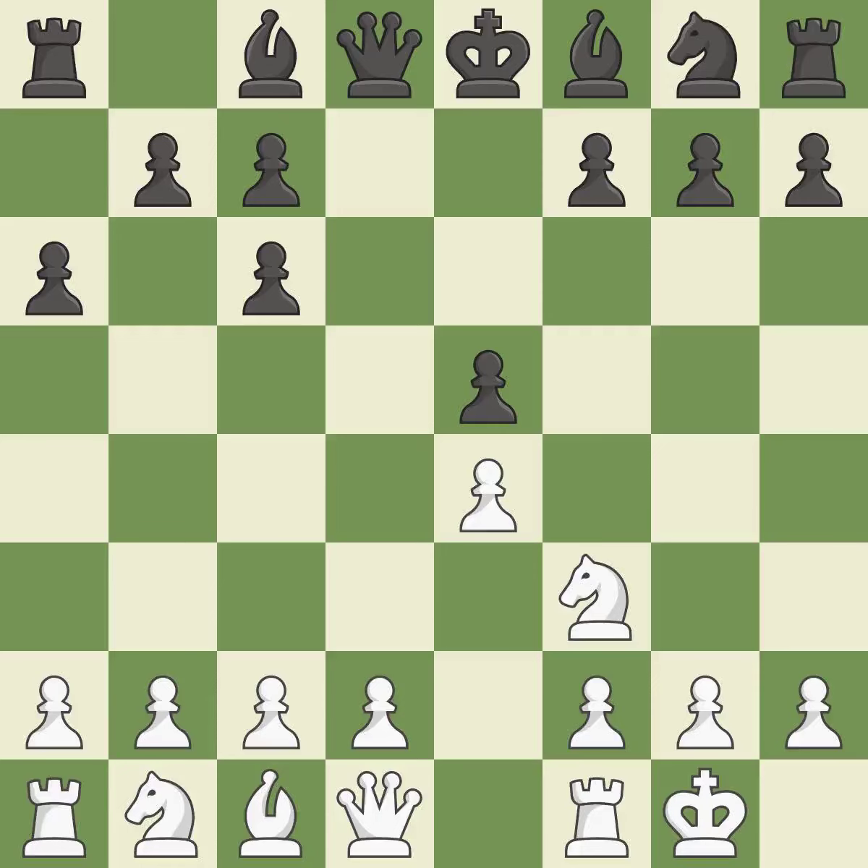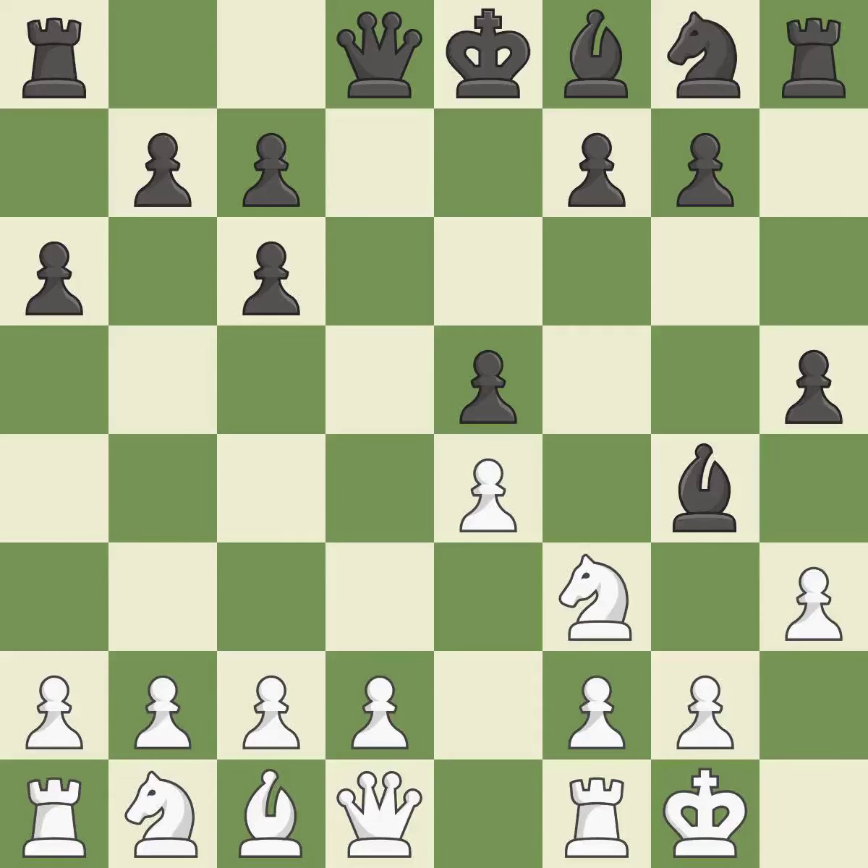Castling gets the king out of the center and activates the rook. Bg4 develops the bishop and pins the knight to the queen. H3 attacks the bishop on g4, forcing black to either capture the knight or retreat the bishop. Bh5 offers a piece sacrifice — if white plays hxg4, then after hxg4 the knight on f3 must move and Qh4 is dangerous.